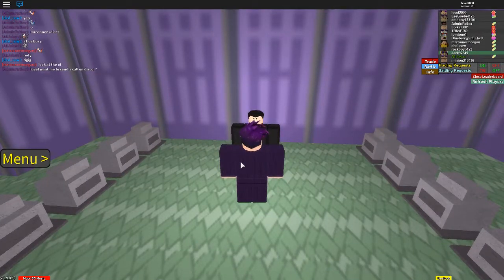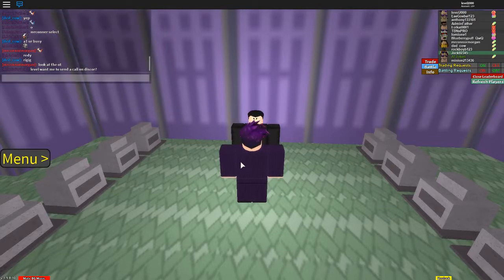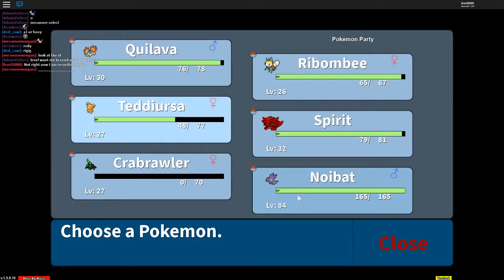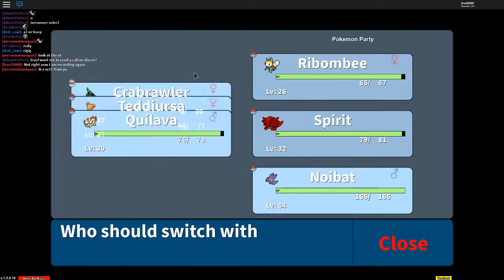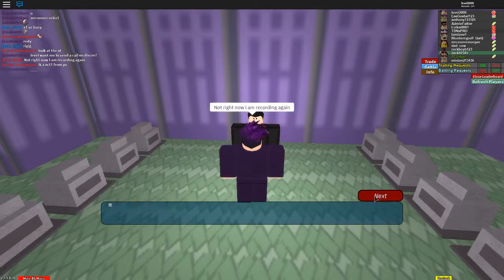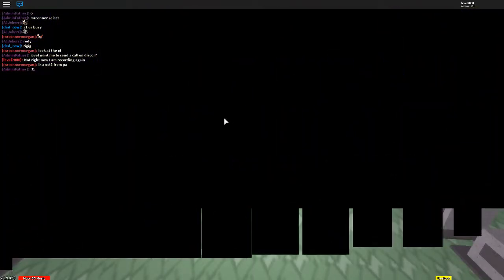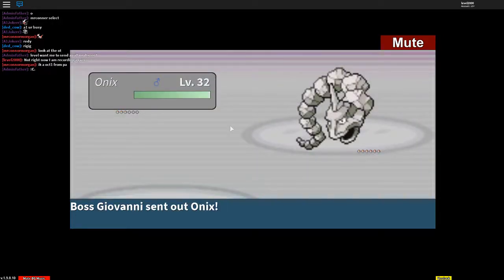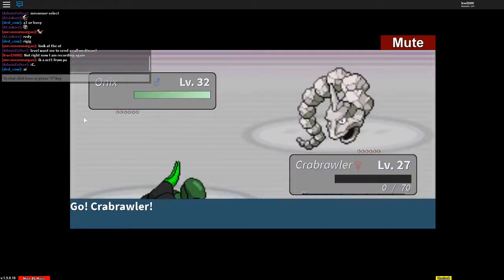All right guys, so we finally made it back. I'm going to fight Giovanni. I just need to get my Pokémon in place. I'm not going to use Noibat — I don't know why it's glitched like that. Let's see, I hope Caterpillar's still okay — I need it to take the first two out. I guess I could just use the Noibat I got from one of my friends, Admin Father.